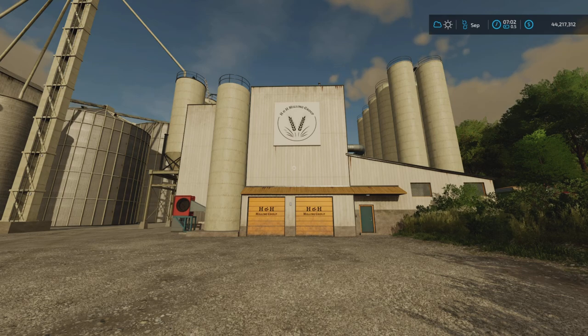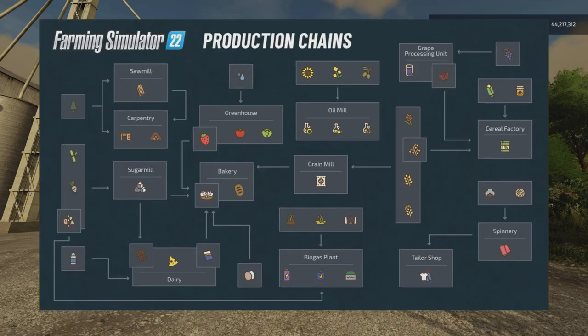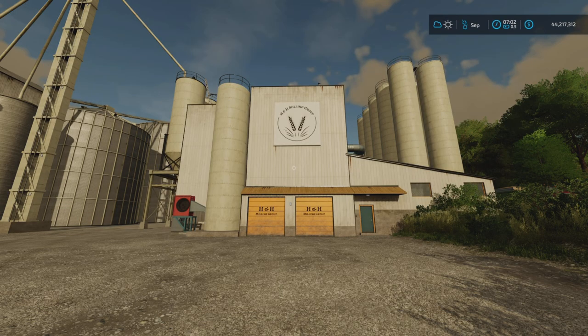The production chains overview we got a while back has a screen that shows all the different products that go in and come out of the various facilities. I'm going to do two fairly straightforward ones: grain mill — I'm going to put wheat in so we'll get flour out — and the flour will go to the bakery. The other one is canola into the oil mill to produce oil. Obviously there are other more complicated chains; the bakery for example, if you're doing cakes, takes a whole load of different things.